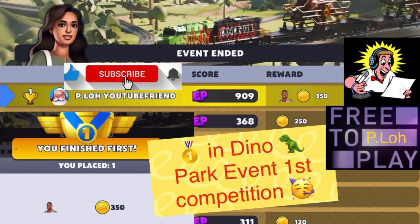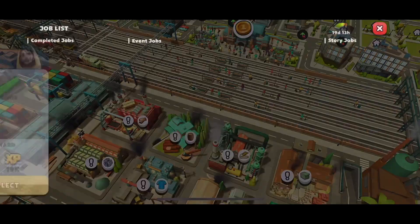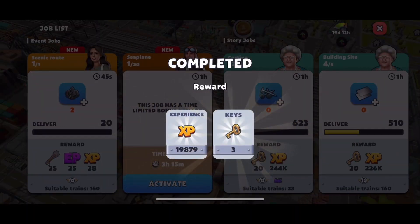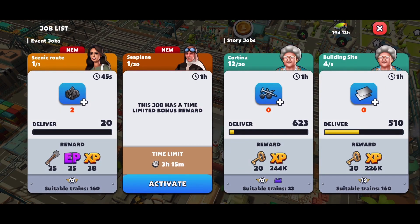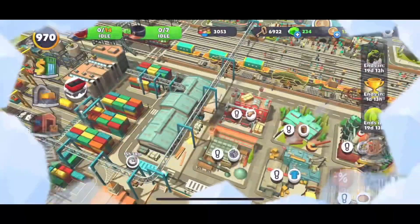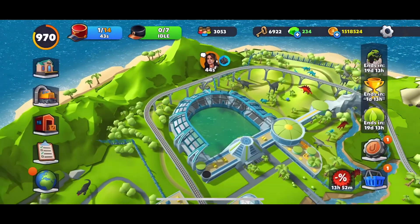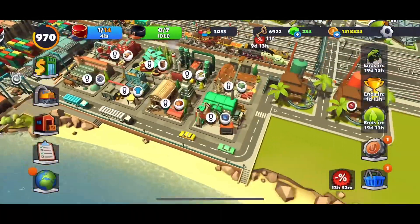Welcome back to the channel. We got first in the Dino Park event, first competition — really happy with this. Looking at the start of competitions, we start about 11 hours late. I always advise starting between 10 to 12 hours late so you avoid those really intense competitions with the gem spenders. Starting late, you'll likely meet all the free-to-play players.